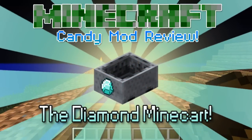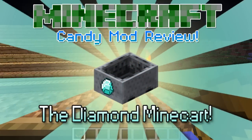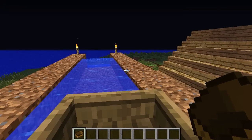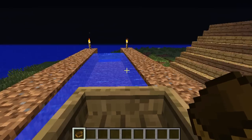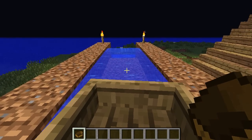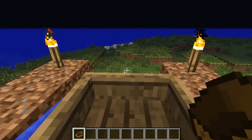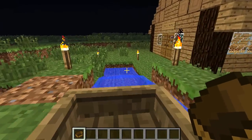So this guy in a pink jacket said he owns a candy shop and wants me to go try out a mod for him — it's called the candy shop mod. I can't remember the name of who made it, but it'll be in the description below, so if you want to check it out after I show you what it's all about, do check below. He said this was some kind of blue jelly waterfall thing, so let's try it out and see how it goes.